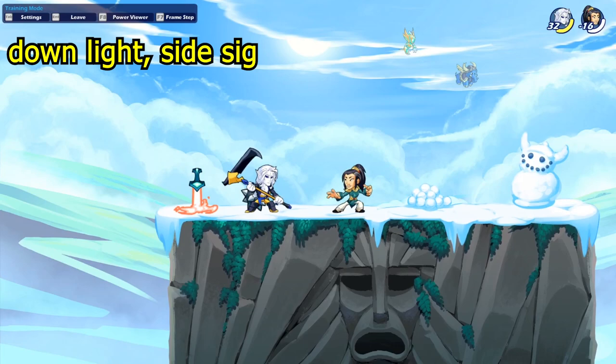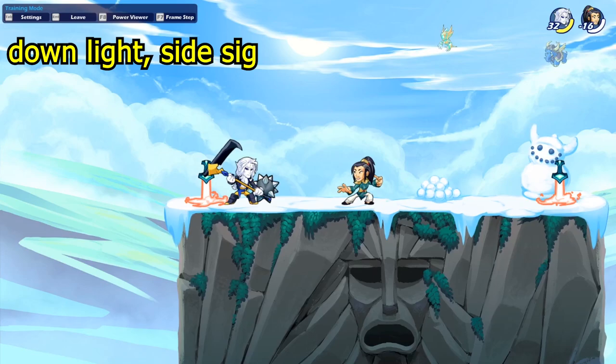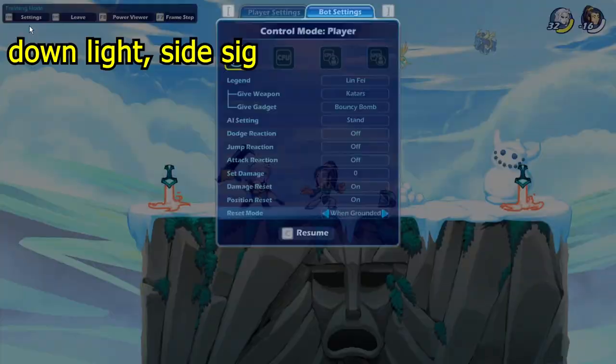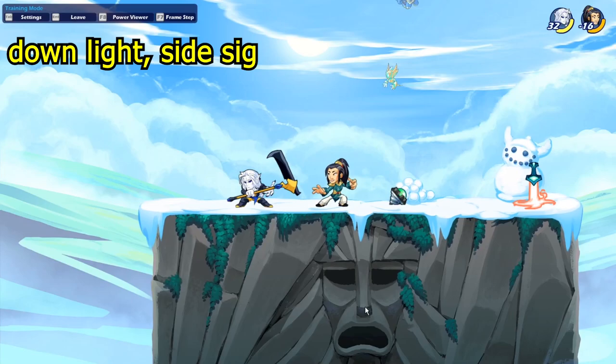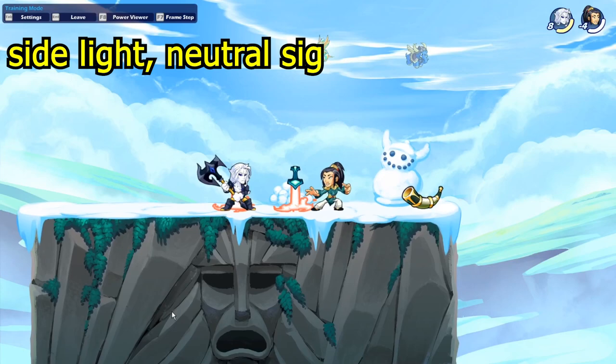This next scythe combo is down light into neutral into side sig, but when you do the down light you have to press forward while doing it. Then follow up with the side sig. This works up to around 80 damage, and it's easier when the enemy is lower on health, though it also works up to around orange color.